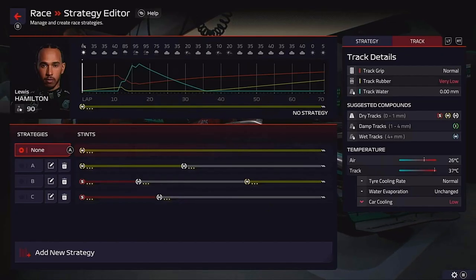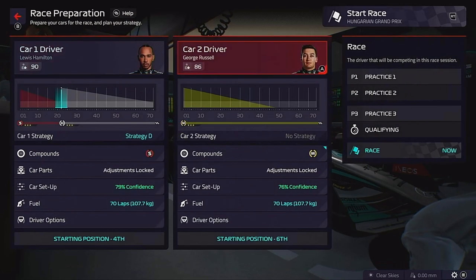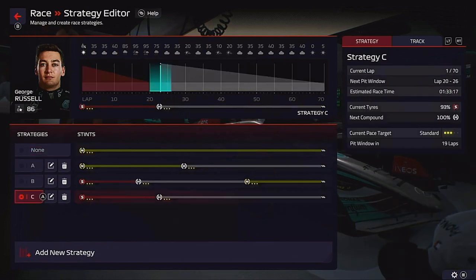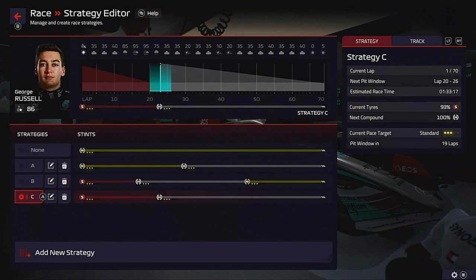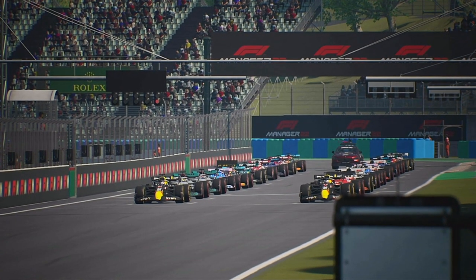There is a bit of rain expected very early on in the Grand Prix - quite a bit actually. Basically what we are going to do is start both Lewis and George on the soft tyres and hope the rain comes before the soft tyres run out. So let's go to the race - here we go with the Hungarian Grand Prix.